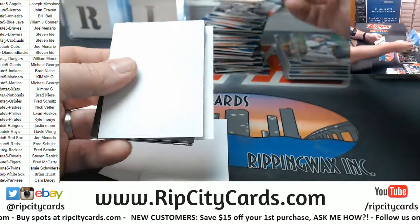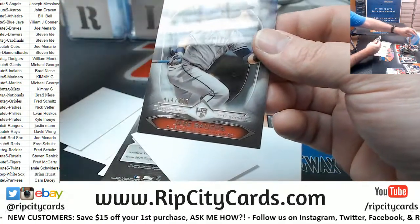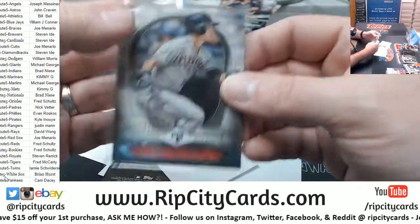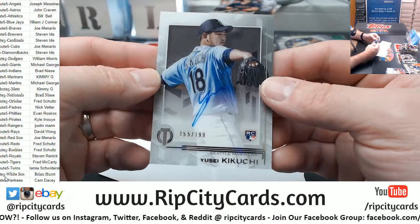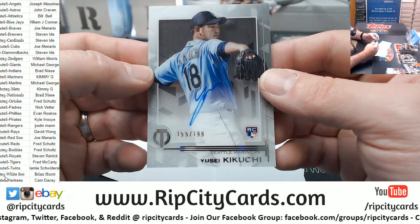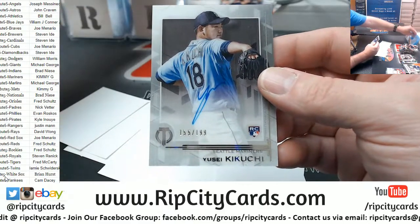Jeter Yankees, Benintendi Red Sox. Got a Jake Bauer to 435 for the Indians, and a Kikuchi to 199 rookie autograph for the Mariners. Kimmy wanted Mariners — you're going to get a Kikuchi rookie autograph.